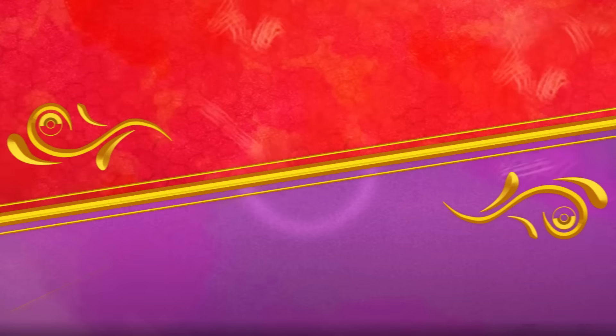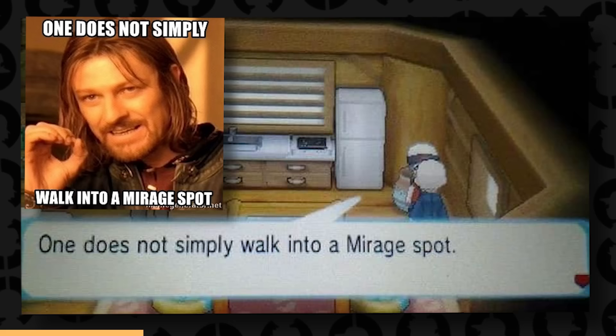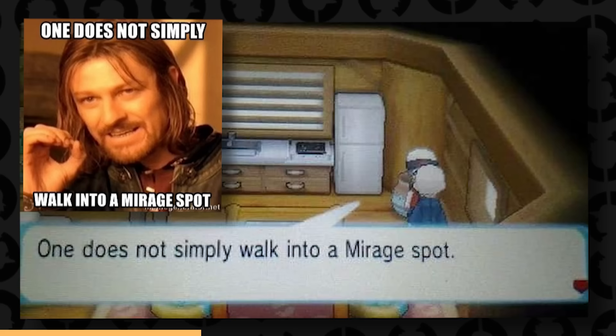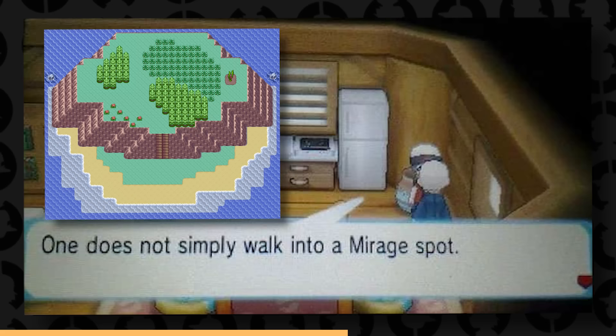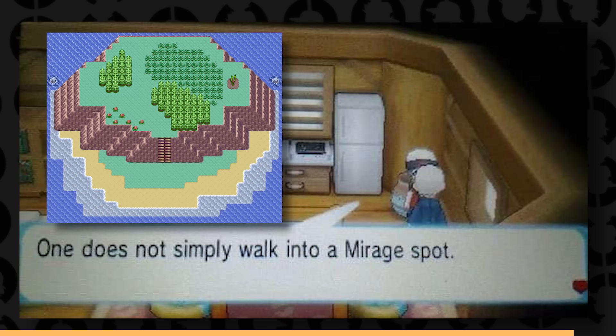'One does not simply walk into Mirage Island' — that's what one of the old men says when you talk to him, which is a double reference. One is the Lord of the Rings meme about not walking into Mordor, and the other references Mirage Island itself — a location insanely hard to reach in the original Ruby, Sapphire, and Emerald where you could get a specific berry and some Wynaut. In ORAS, they expanded the Mirage Island concept into a widespread system for reaching certain islands and catching legendaries by soaring on Latios or Latias.